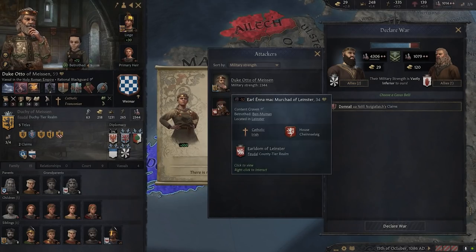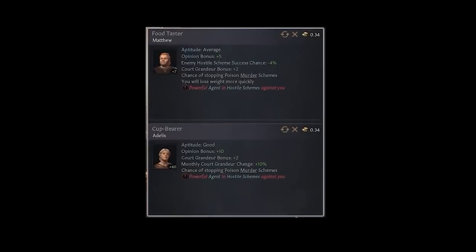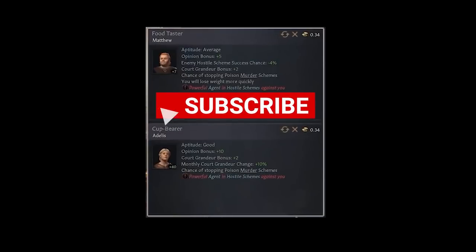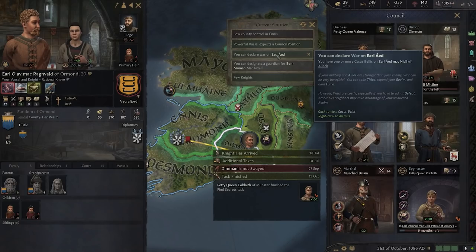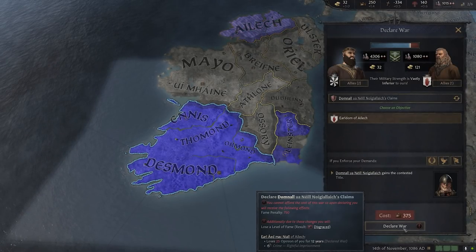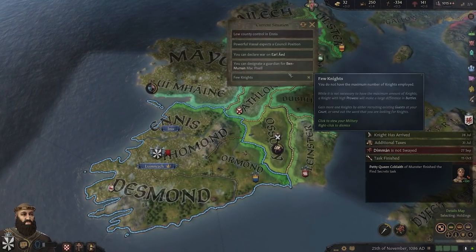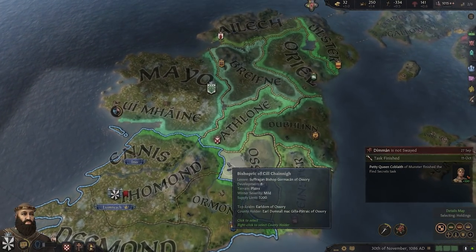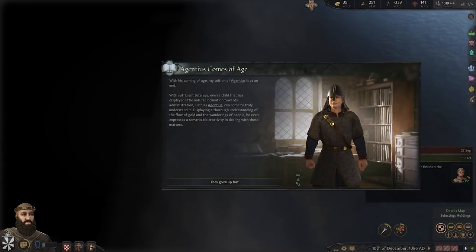let's jump into this game and talk about the free additions that will be added as part of the Crusader Kings 3 Royal Court free update to all players. What you're seeing on screen is but a small example. There are three key gameplay elements that everybody will get access to from the 8th of February when the DLC releases as part of a free update. They are the inventory system, traditions, and court positions. I'm going to start with court positions first.